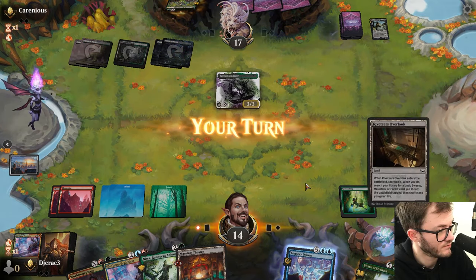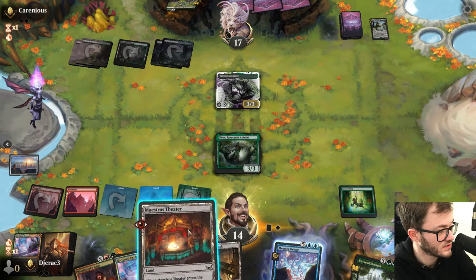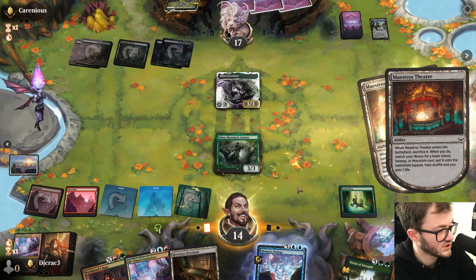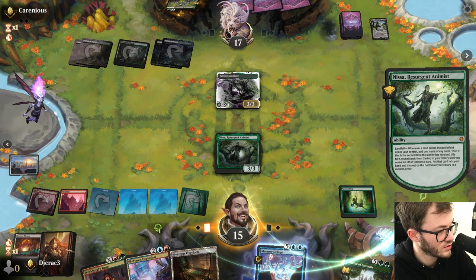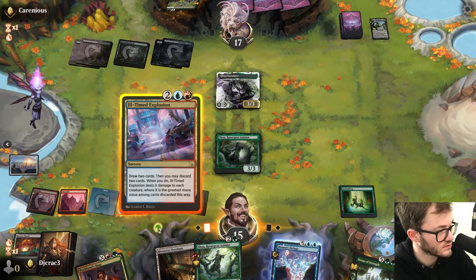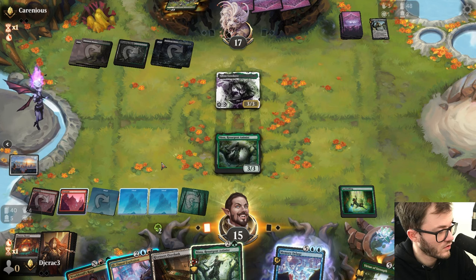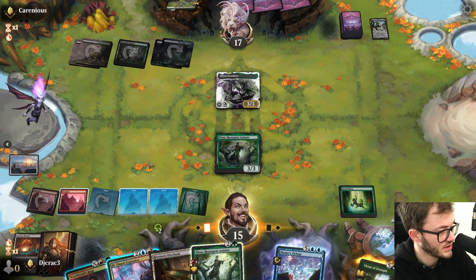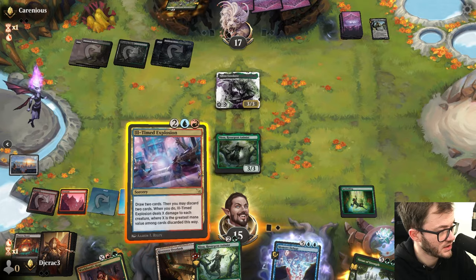Glissa - Glissa's a really really good one. Play the Nissa, add green, add another green for another Nissa - got five mana. Interesting. World Soul's Bridge here potentially. No, I think I'm just gonna Ill-Timed Explosion, discard the Virtue and a land.